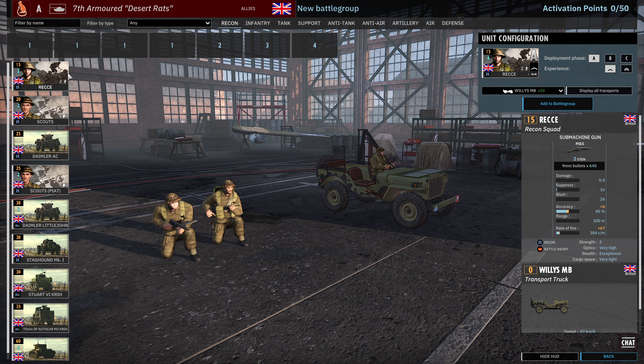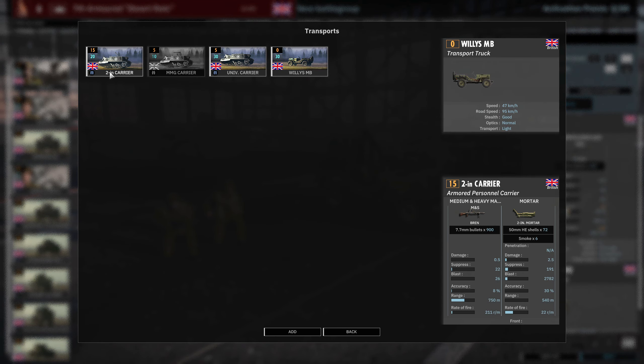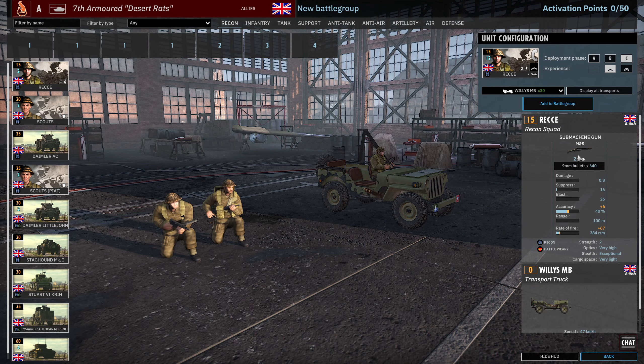Let's start in the recon tab here. We're going to go through all of the units and I'll put together a quick deck. So we start with the Recce Squad, 4, 8 and 12 availability. Their transports are the 2-inch carrier, MMG carrier, Universal carrier and the Jeep. Two-man Sten Squad and they come with the Battle Weary Train. This gives us a chance to talk about what is unique about this division - the Battle Weary Train, only available in the 7th Armour Desert Rats. It's supposed to represent their Battle Weariness from coming over from fighting in Africa - they've just finished fighting in Africa, shipped over to Normandy and going straight back into battle. What it does is it gives them free Veterancy - every unit with Battle Weary Train gets plus one Veterancy by default. But they also take 25% more suppression, so not quite as bad as Disheartened.